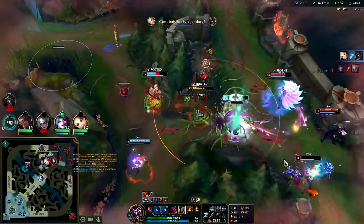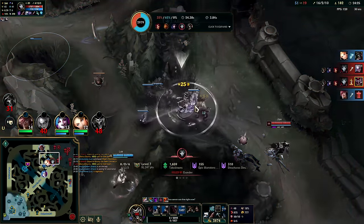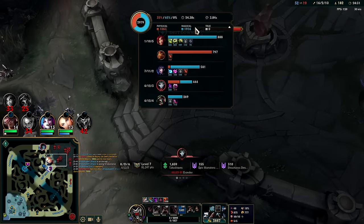Let's throw our R out - send our clone in. My clone! I was CC'd for almost four seconds. I was trying to get my clone in and I don't even know what was hitting me - Zyra snare got me, then Zyra's arm, then Ari charm.